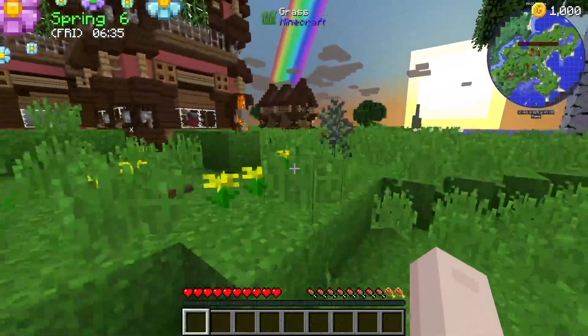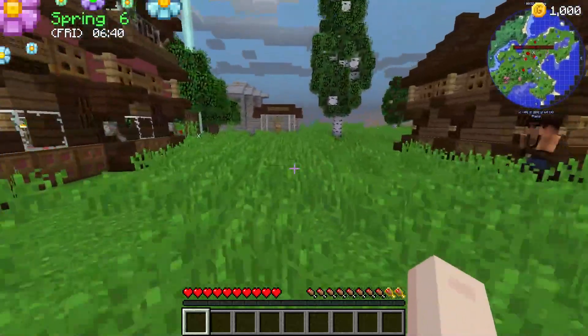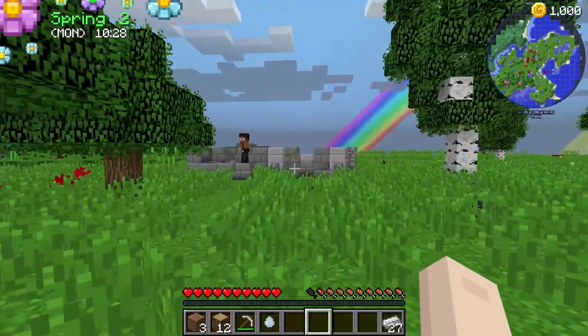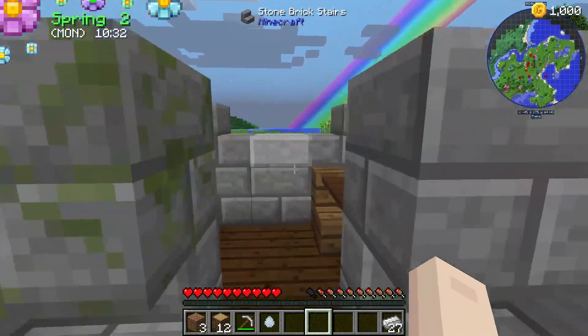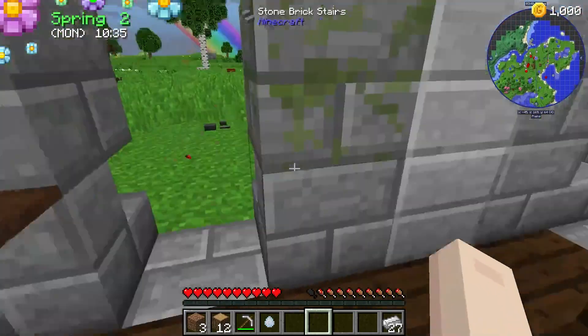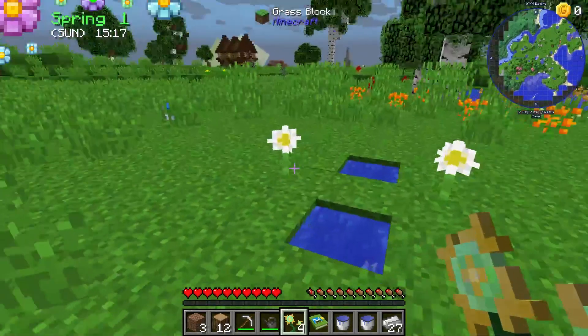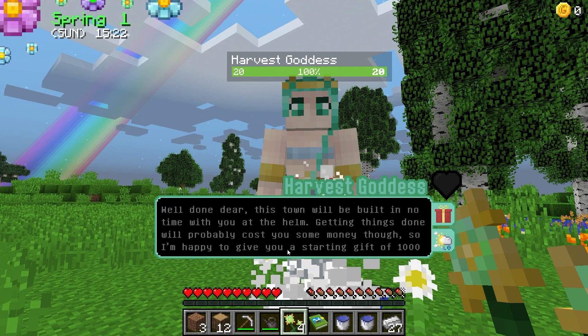Not everyone loves the combat aspect of Minecraft, and Farming Valley is here to help. This is a mod pack adventure that leads you to make an entire town, complete quests from a goddess, and so much more. There's hardly any combat, but there are still plenty of new mobs, items, and materials to keep you preoccupied, so it's the perfect pack for the more low-key players looking for a more relaxed version of the game.